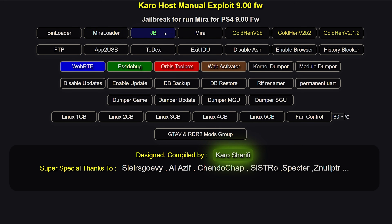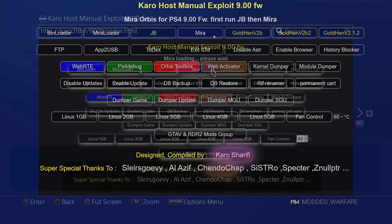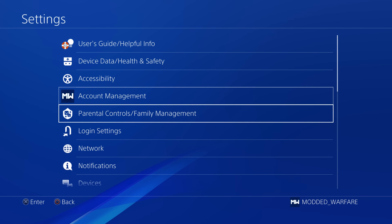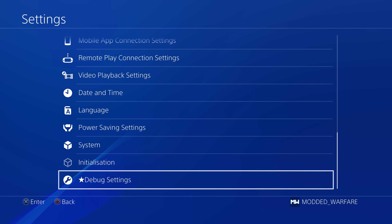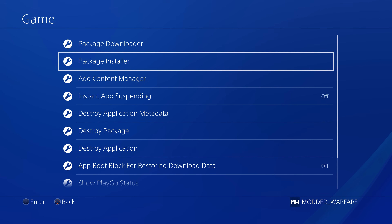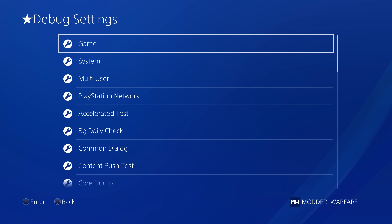Next you have the jailbreak, which just runs the kernel exploit without running an additional payload afterwards. Then you have the Mira payload. Mira being this development framework, when you run it on your PS4 it gives you access to the debug settings so you can install PS4 apps. It also allows you to run unsigned code so that you can run decrypted PS4 apps like homebrew apps and emulators.